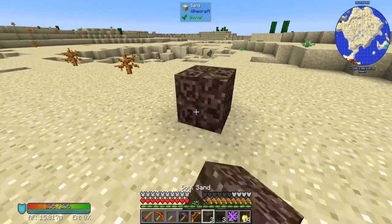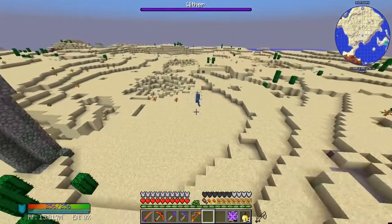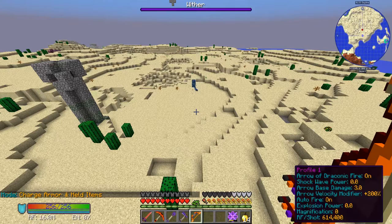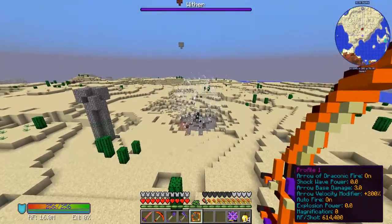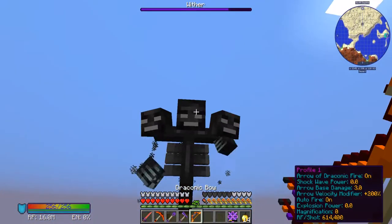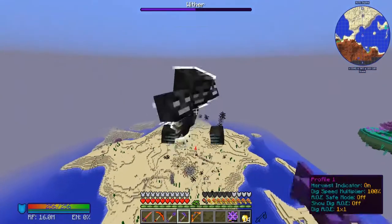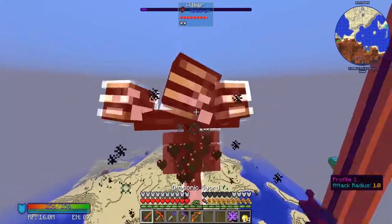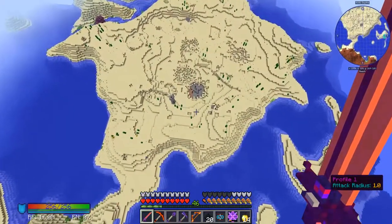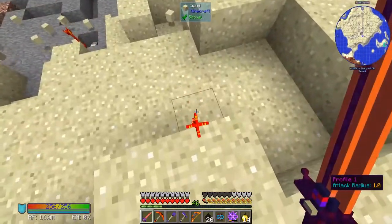A great test for the bow and sword is to go against a wither. Armor and held items at 100% during the fight. Holy cow - we just annihilated him! We added another star to our collection of 5,000. Oh my gosh, that was awesome! I missed a few arrows - these are pure energy. We used quite a bit of power though.